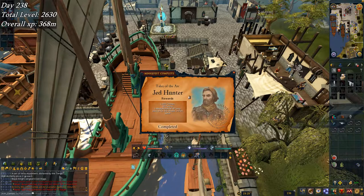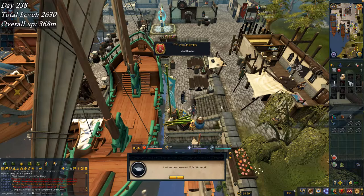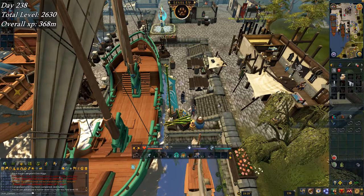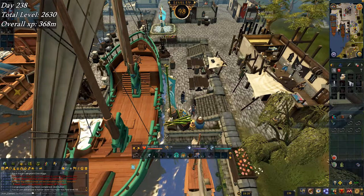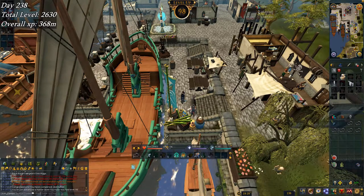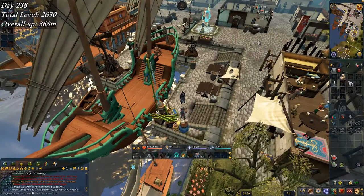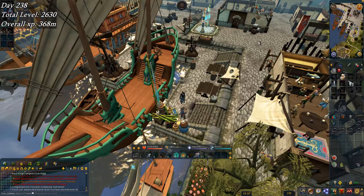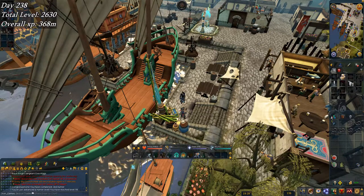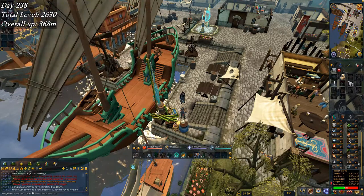On to the last day of the week — day 238. There's the end of the Jed Hunter mini-quest, giving a medium hunter XP lamp — 25k XP. That just so happened to get me level 98 hunter. I didn't plan that — I was just doing the quest and happened upon a shiny ornate tortle spawn while looking for the guys to kill for the Jed Hunter quest, and it got me just within range for the level. Planning to get 99 soon.